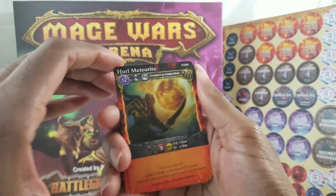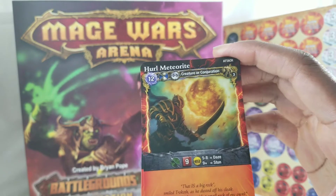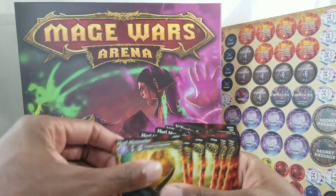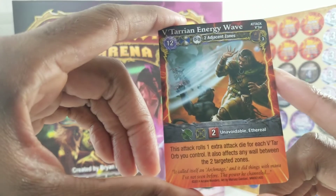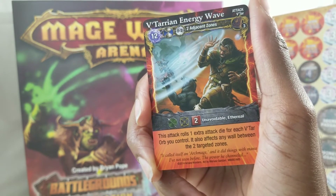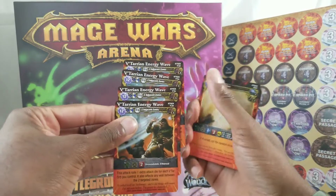Hurl Meteorite — 12 mana drop, full turn action, zero to three range, creature or conjuration. Three to put in the spell book, golem faction. Nine dice — that's a lot of dice. On the yellow dice five through eight you daze the opponent, nine plus you stun it. Batarian Energy Wave — 12 mana drop, full turn action, zero to two range, two adjacent zones. Three in the spell book. Unavoidable and ethereal — rolls one extra attack die for each Vatar Orb you control. Also affects any wall between the two targeted zones.